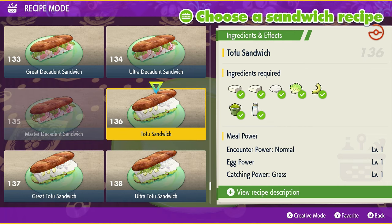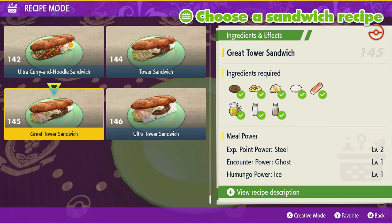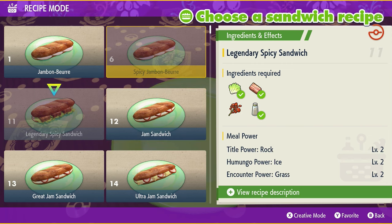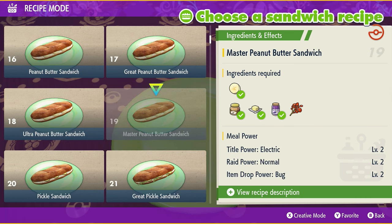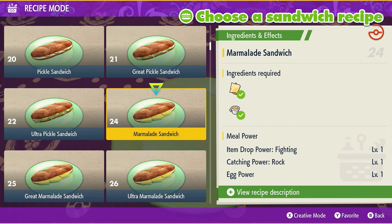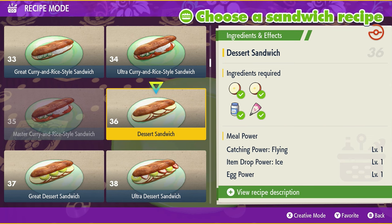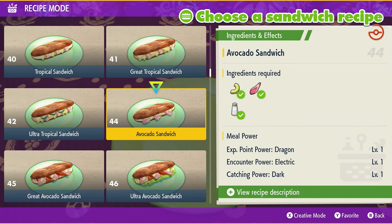Finally, the most desirable power is Sparkling Power, which increases your shiny rates. Base shiny odds are typically 1 in 4,096. With Sparkling Power, your odds improve by about four times — from 1 in 4,096 to roughly 1 in 1,024. All buffs, whether sparkling, item drop, encounter, or catching, last about 30 minutes. Sparkling Power level three is the ideal target. Beyond that, there are special ingredients called Herba Mystica.